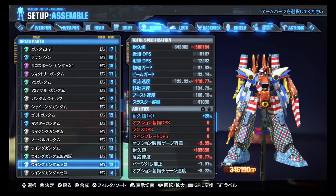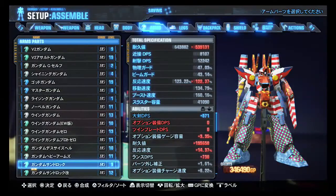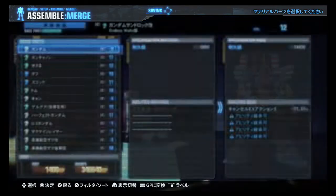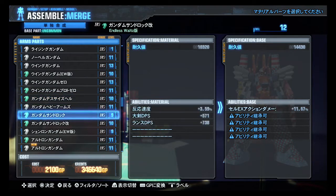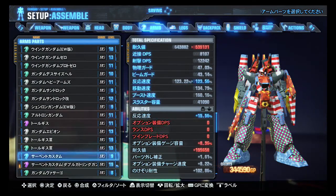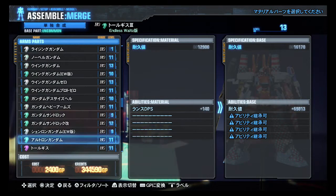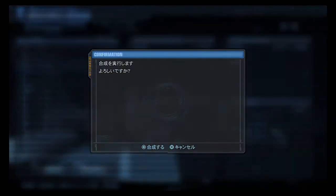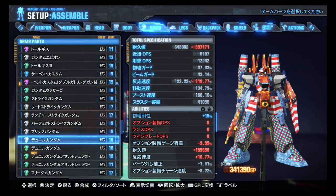Those Wing Gundam parts are new. Wing Zero — that's an improvement. Proto Zero — can ditch the old one. Sandrock Kai — I'll have to combine the level 10 and level 12. There we go, there it is. Greatsword DPS. Don't need these Nataku arms, the Epion arms are new. These Tallgeese 3 arms need combined. I just un-new'd some things but I'll be able to tell by the names — it'll be fine. Blitz, Duel — don't need those.